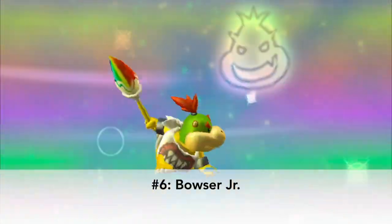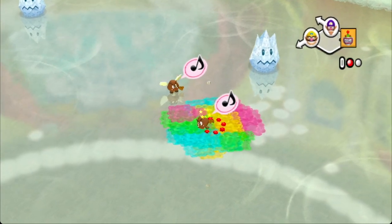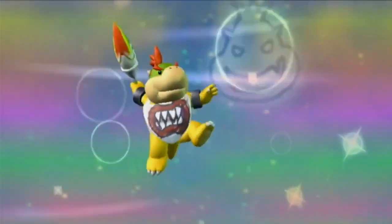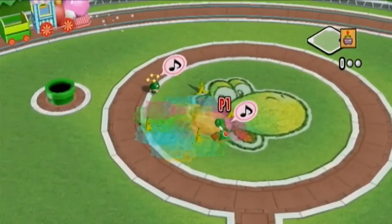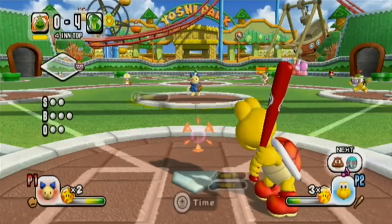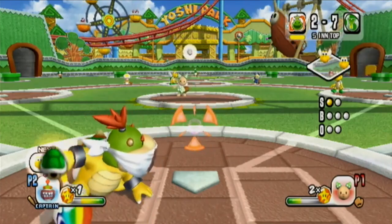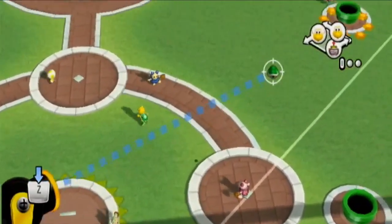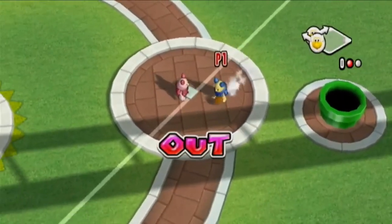Bowser Jr. comes in at 6th place, and he has quite a strong star swing under the right circumstances, even able to earn you a double if things work out. However, it simply has too many counters for it to earn a higher place on this list. Those counters can come in the form of either an airborne character, or two characters with chemistry coming together in a buddy jump. Or sometimes, if you get lucky with invincibility frames, Bowser Jr.'s paint won't affect you. And even sometimes, if you have a character with a strong super dive, you can barely jump in and dive into it. In one particularly unlucky case, if it lands in a pipe, it still gets out. So it's a pretty good star swing, but it can be countered by almost anything.